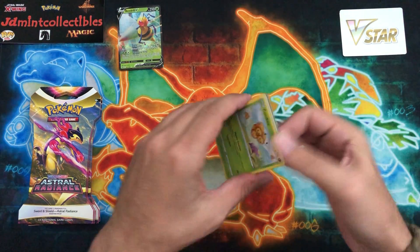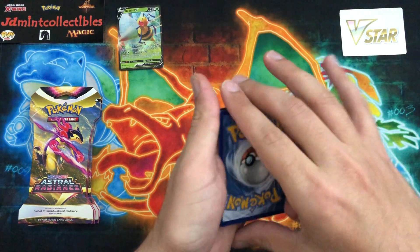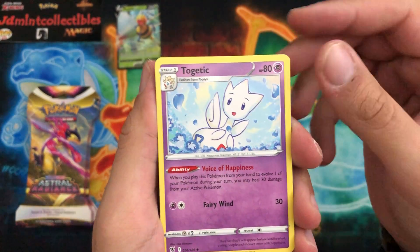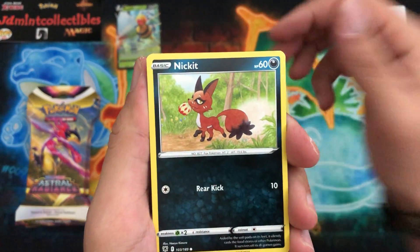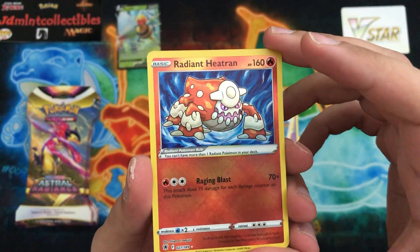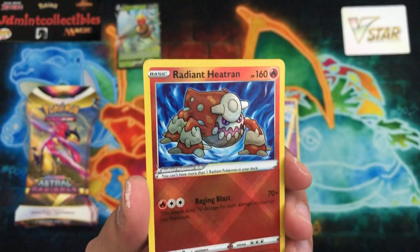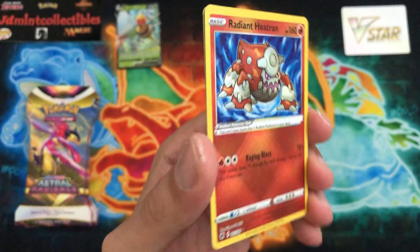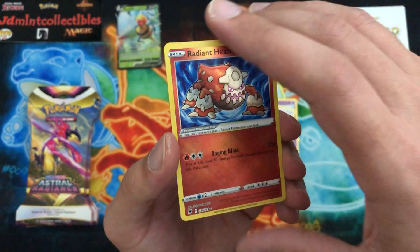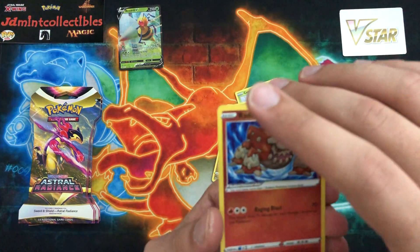Let's see what else we can get — maybe one of the new trainer cards. There is a Trainer Gallery in this set as well, no idea how many cards are in it but should be interesting to work on. We have Dark Patch, Magneton with really awesome artwork, Togetic, Combee, Ralts, Togepi — and there we go, early on we get Radiant Heatran! That looks absolutely amazing. This reminds me of Shining Legends — the shining Pokemon. You can kind of see that pattern there. And we have Regidrago as well — very, very nice.